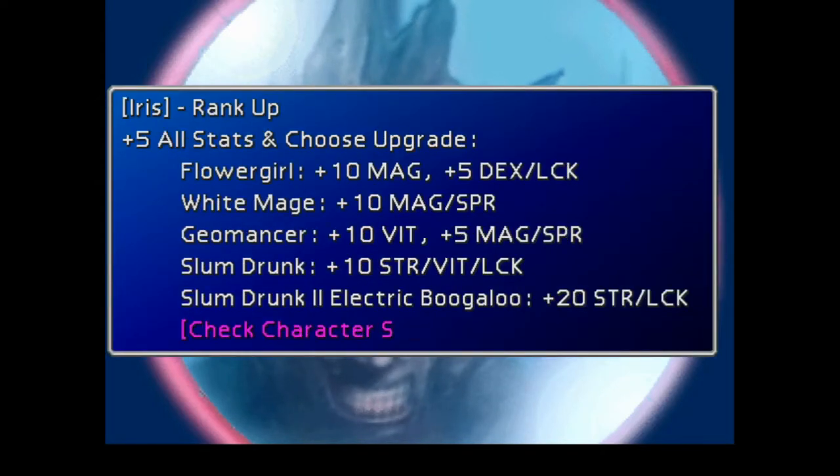Alright, Iris. Whoa - plus 20 Strength and Luck. That's interesting - a pretty substantial boost, substantially more than all the other boosts. This is 20, this is 20, this is 30, and this is 40 overall. So it makes up for the fact that she starts with really low Strength and Luck. This could actually make her into a pretty decent physical attacker. I'm almost tempted to just do this for the walls. Cloud is 100% magical this time, but I probably shouldn't mess around too much in range mode.